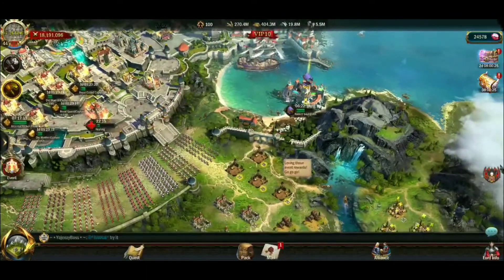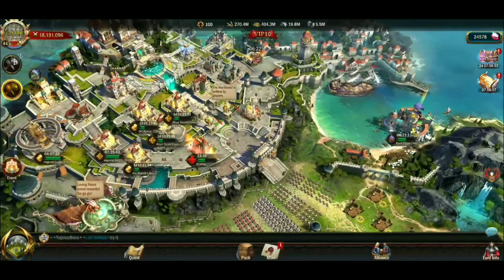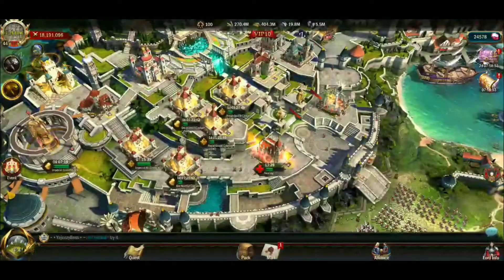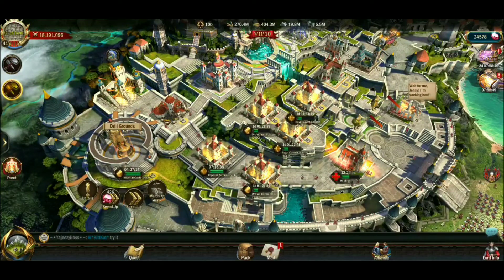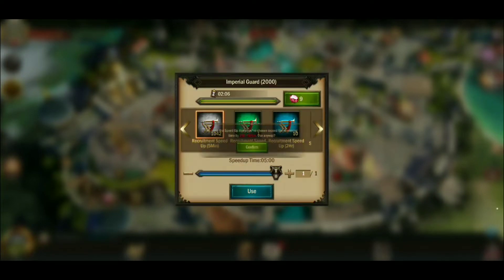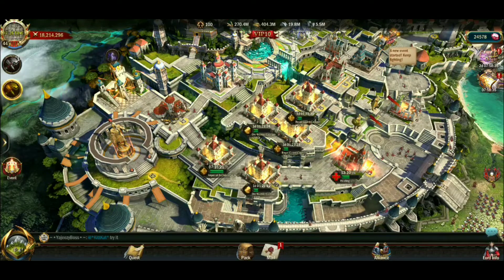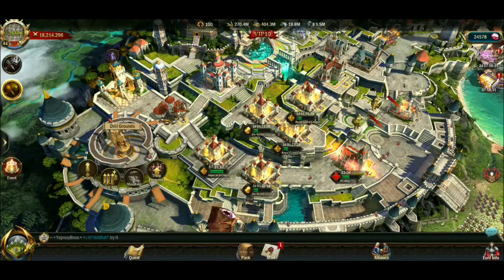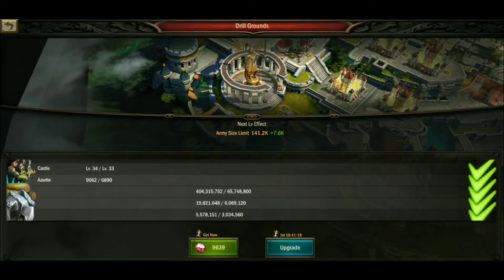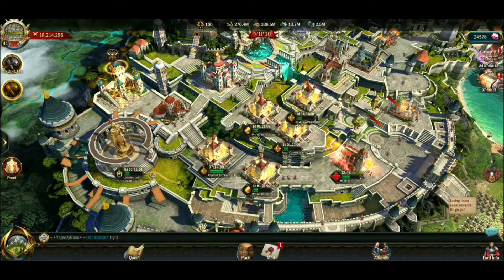I'm a ways away from level 35, so I decided to use the Azerite I saved up to upgrade the Drill Grounds. I chose the Drill Grounds because I want a bigger march size to make a difference when attacking or defending events, hidden monsters, and so forth. I wanted that little bit more attack march size — that's what I need at this point.